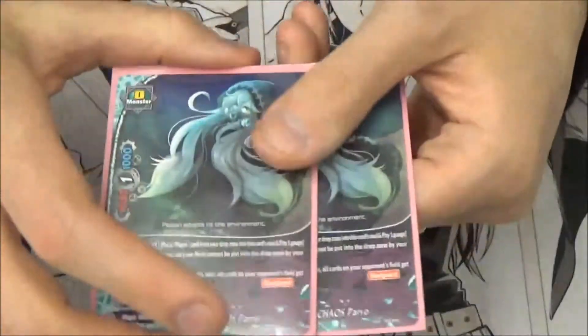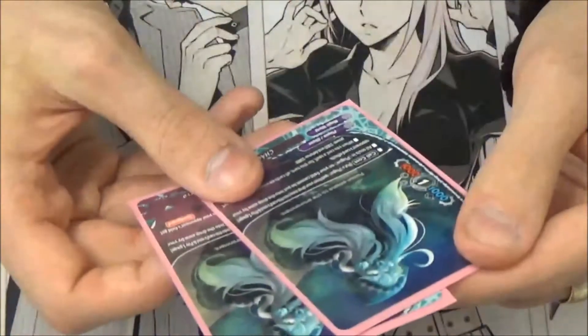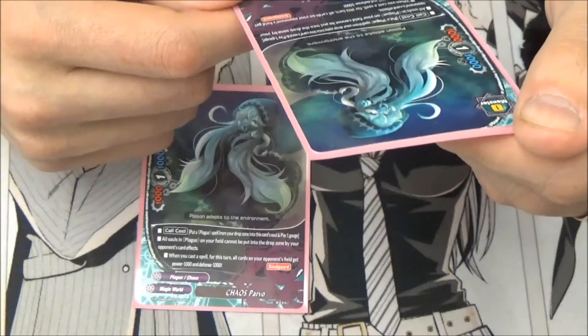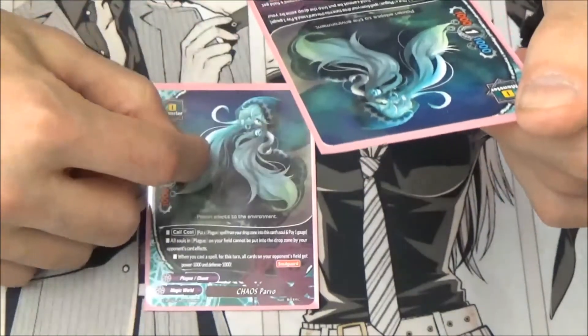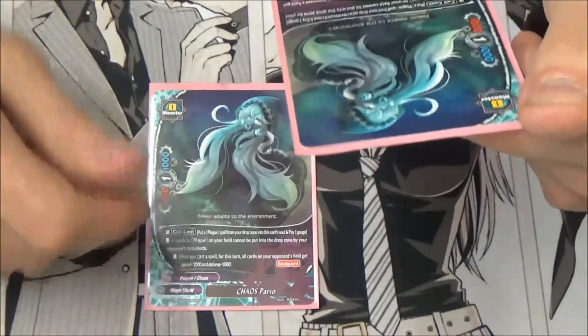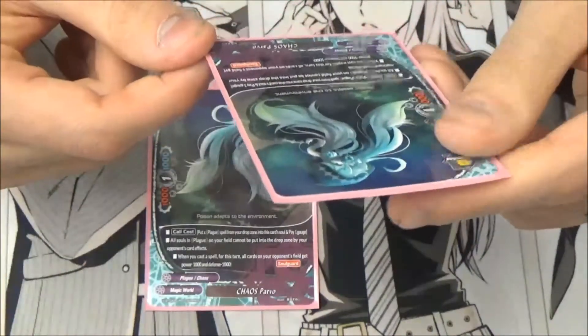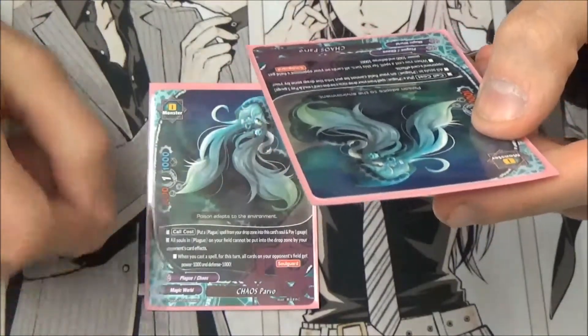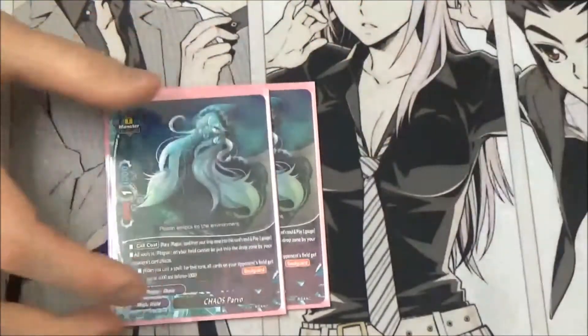Two new Chaos Parvo. This card is really good — you can possibly run 4 of it if you want to. It's 1-1-1. Bot Plague is built on your drop zone into this card's soul. Pay a gauge, all souls are in Plague on your field, can't be points chosen by opponent's card effects — so really good obviously, stopping Loki and stuff like that. And it's size 0, and when you cast a spell for this, all cards on your opponent's field get minus 1k, minus 1k, and it has soul cards. So overall a really good size 0.